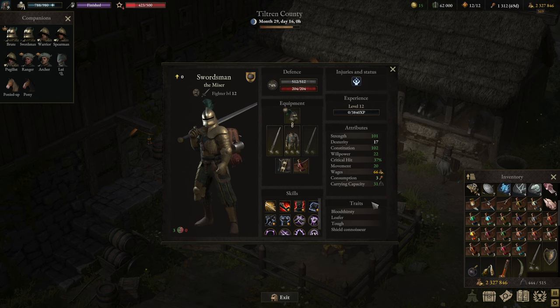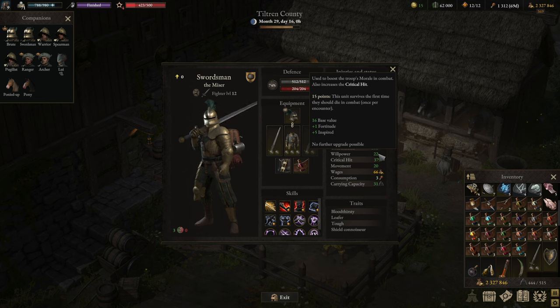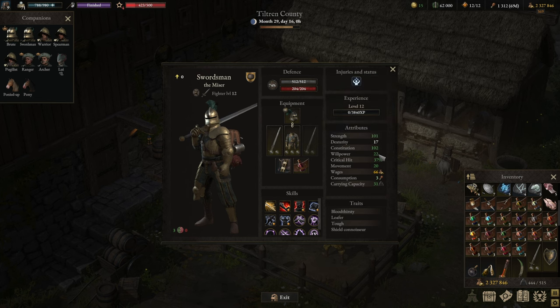Starting again with stat distribution, then walking through equipment, then skills. Very similar to most characters, you want to start with movement. Heavy armor wielders need a little more movement, so I set it at 22 base movement. Then upgrade willpower as far as possible — in this case a solid 16 plus 1, 17 base willpower. Once you reach the 15 threshold, you're fine. Everything else can go into strength with this build because you want to deal a lot of damage.